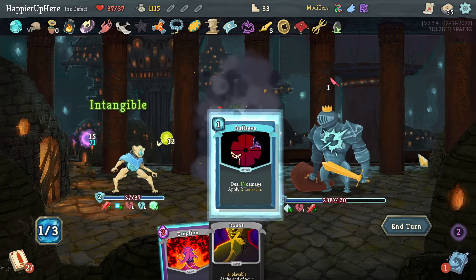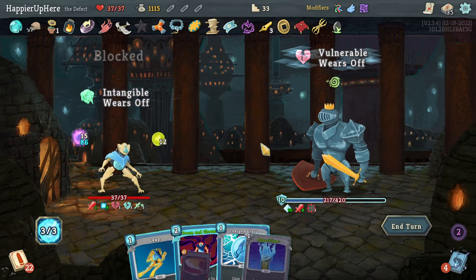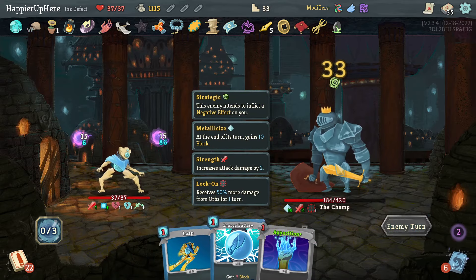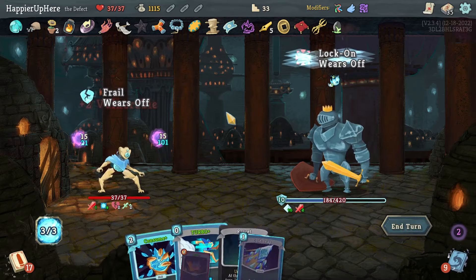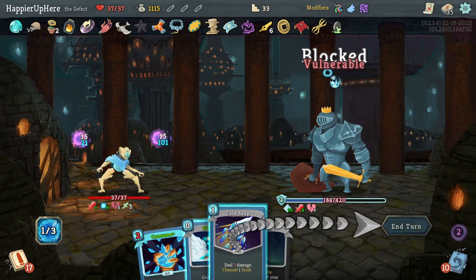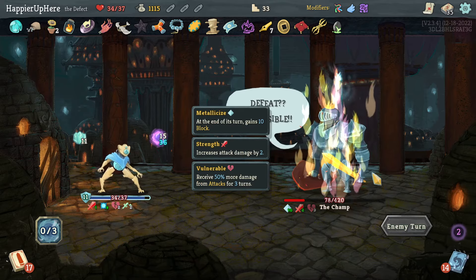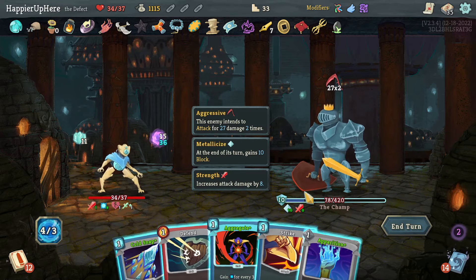I'd like to evoke the Dark Orb. The enemy is not transforming yet, but if I do Doom and Gloom that will force the transformation. Let's try to evoke this Dark Orb — it'll also casually get me overkill. I don't think I'll do Consume — let's do Bash and Cold Snap. Can I deal 78 damage? That might be a challenge. But I drew an Apparition — beautiful.